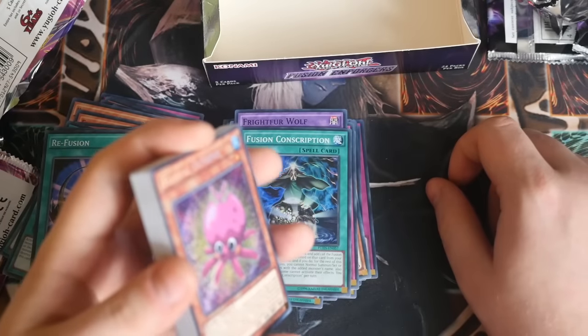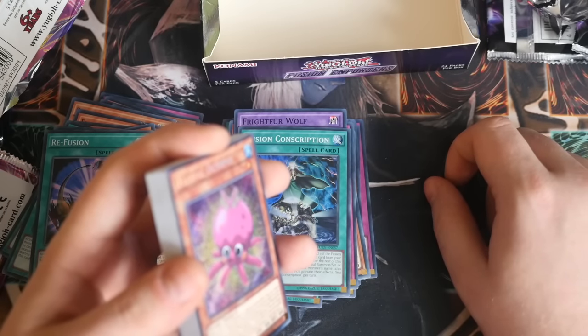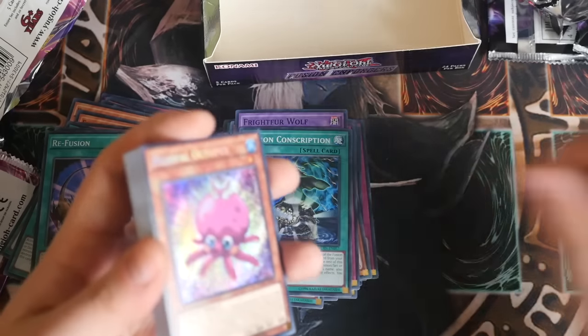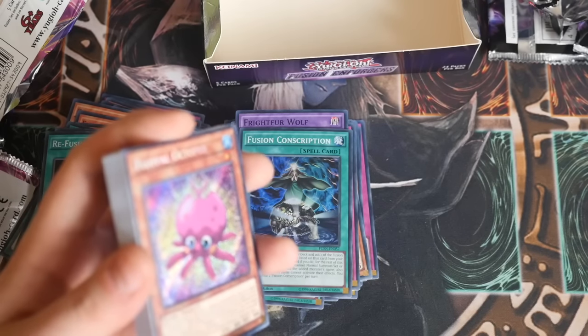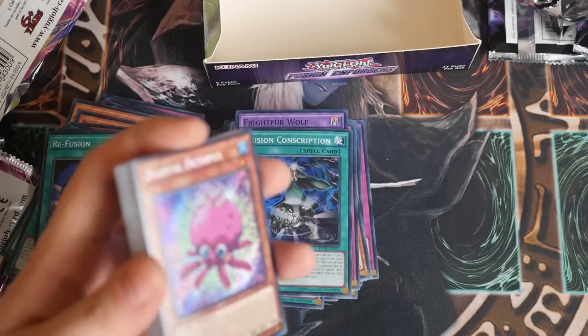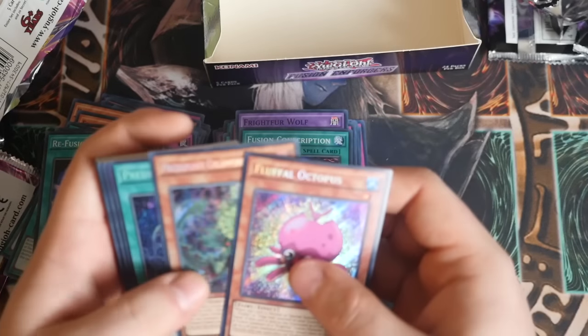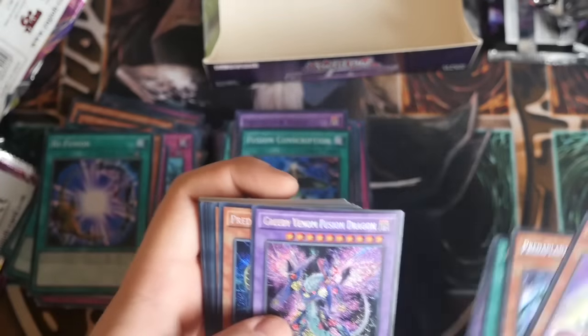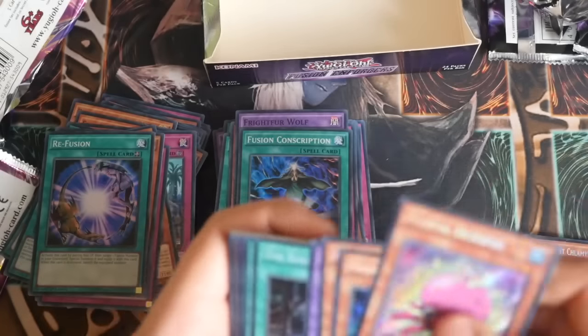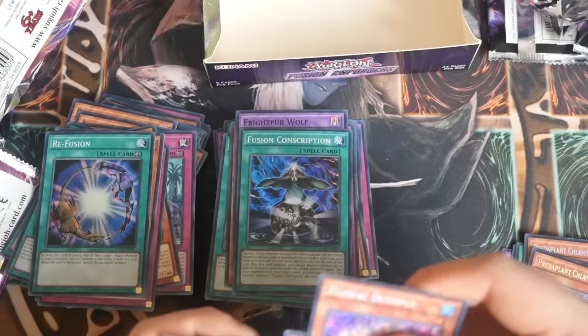Let's go through these secrets. I can't believe I didn't get a single one - that's so depressing. For those of you wondering what I'm going on about, it's the Wind Fusion Monster from Invokes.